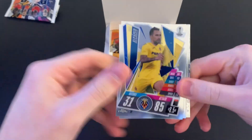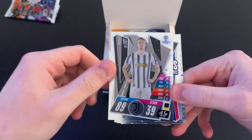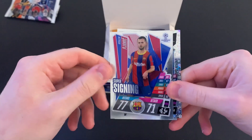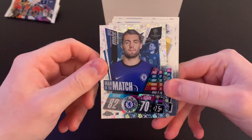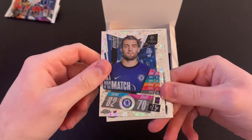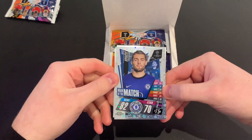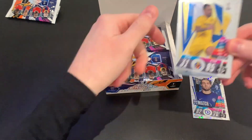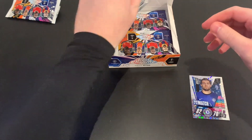We start with Paco Alcacer of Villarreal, Matthias de Ligt of Juventus, Miralem Pjanić of Barcelona, and we've got our first x-fractor — Mateo Kovacić, Man of the Match. As you can see there's a sort of star effect on the cards, it's absolutely fantastic. I'm going to adjust the lighting to make it a bit brighter. So we've got Kovacić as our x-fractor — that's an insert already in pack number one, which is fantastic!